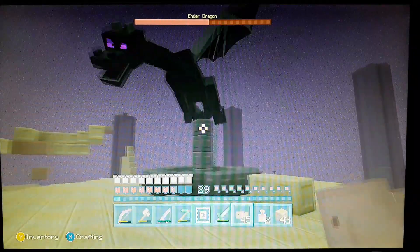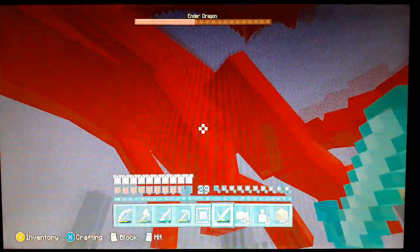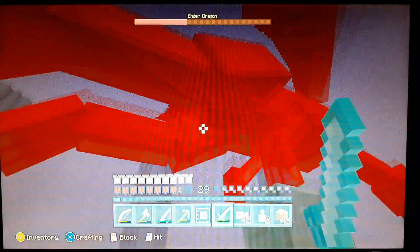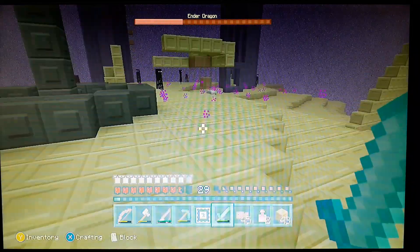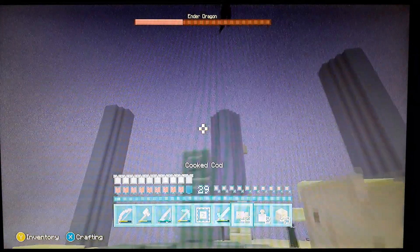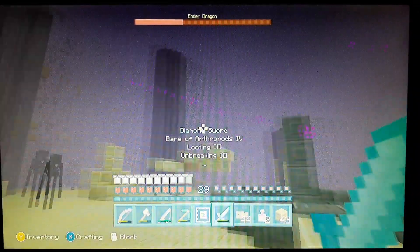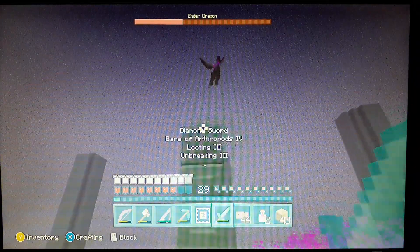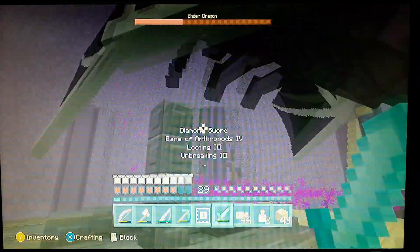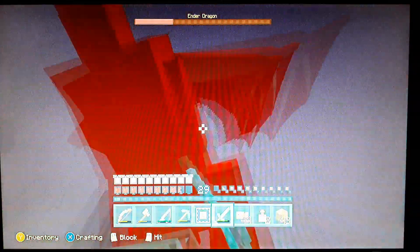We're almost at half health. I'm going to heal a little bit more though. I'm going to stay away from his Dragon's Breath. There it is — almost stepped in his Dragon's Breath. So we're at level 29; let's see how much we level up after this. Oh, he caught us with that Dragon's Breath. I forgot we can kind of block like that. I don't know if it does anything. I don't have any protection on this armor.